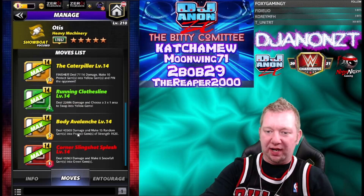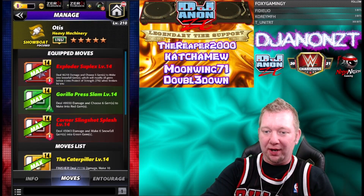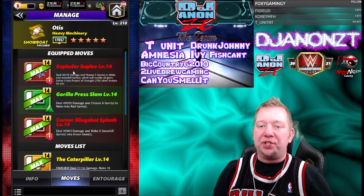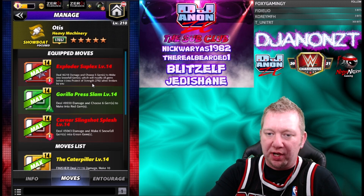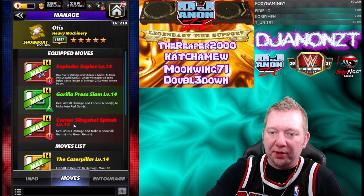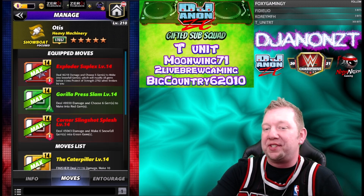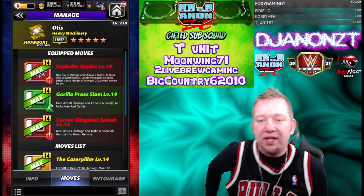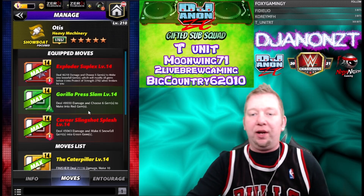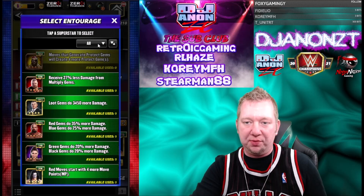Running with the red and green setup now — this is a complete swap out, and this moveset isn't available until four stars. We've got an exploder suplex: red move, six charge, deals 46K damage, choose five gems to make into snowfall which modifies all gems below into protect gems of strength 2792 when broken. Corner slingshot splash: red, six charge, 45K damage, makes six snowfall gems into green gems. Gorilla press slam: green, seven charge, 49K damage, choose six gems to make into red. The green move lets you pick the reds, and the red moves recycle your green.